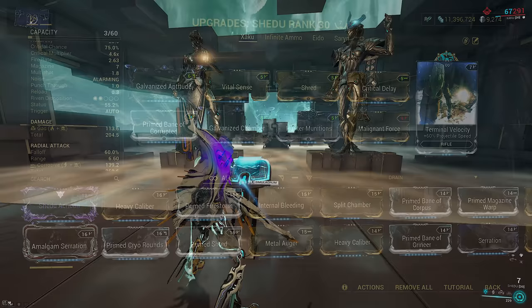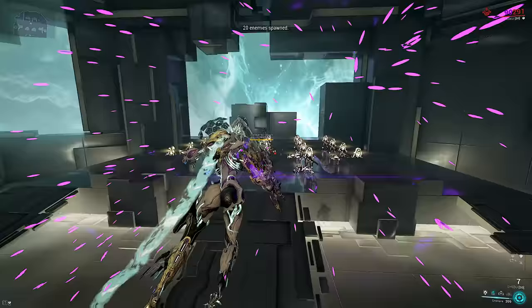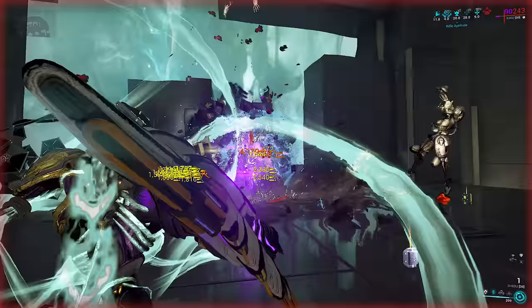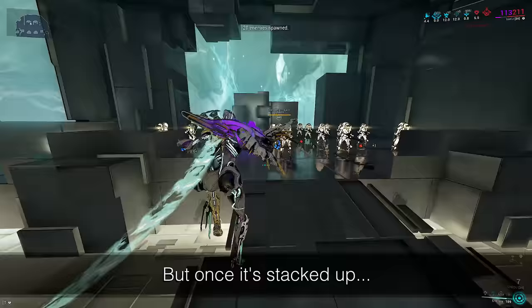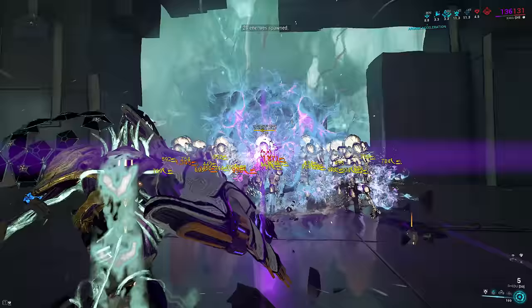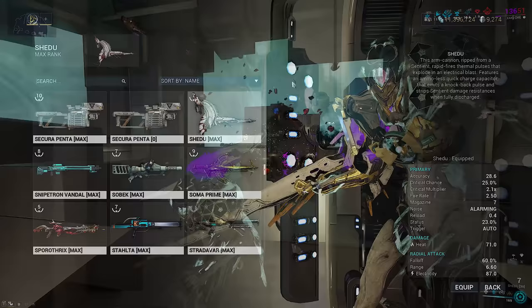Showcase for Shidu? All we need is Ensnare — you cast and shoot, simple as that. If you want to use Zata, slot Prime Shred so the shot bounces around more. The important part is that successive shots guarantee your max proc and corrosive without having to mod for it on your main damage component — the gas on the main shot. This ensures you don't dilute your damage type or waste slots that don't increase gas damage. Therefore you're still maximizing the damage every gas proc will do, which lets you obliterate your enemies.